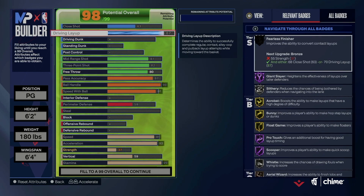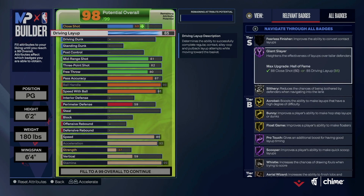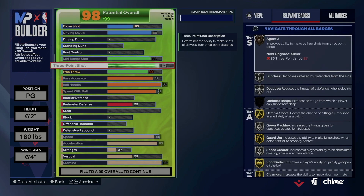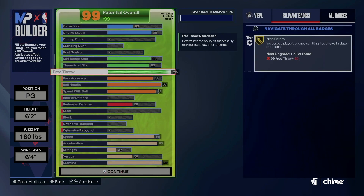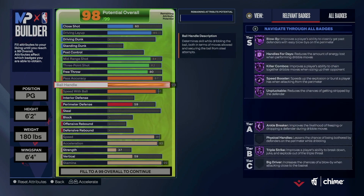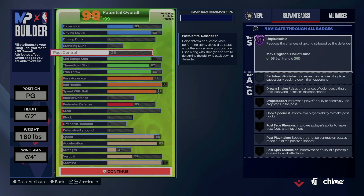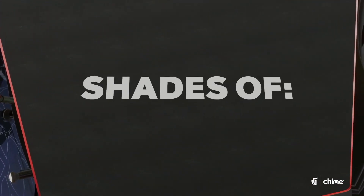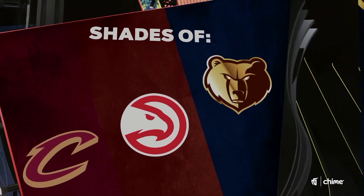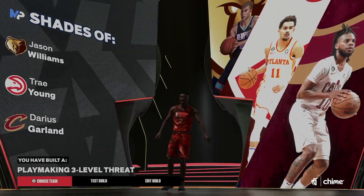We go 87 because that gives you all the layup packages. But theoretically you could go even smaller — we can actually go 85 and just keep Giant Slayer. Then we drop this down here. This is an option you could utilize to have a different type of Kyrie build that can literally finish at the basket, dribble with all the Hall of Fame badges, and still shoot at a high rate. Put a little bit of perimeter defense and then maybe 85. This is just trying to get all the Hall of Fame dribbling badges as Kyrie. It's probably not going to be offensive heavy — it should be something like a playmaker — and it is a playmaking three-level threat.